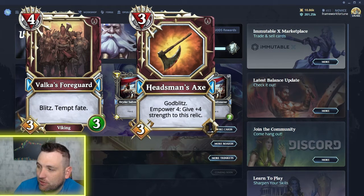The next card is another war card: the Headsman's Axe. Another god Blitz card. This one is a relic — three mana, three attack. There's a number that's blacked out, but it looks like it has two power, and then you give plus four strength to this relic. Empower Four is another new term to the game — I'm not familiar with any card that has Empower Four, so that has to be a new phrasing or mechanic, just like Tempt Fate.